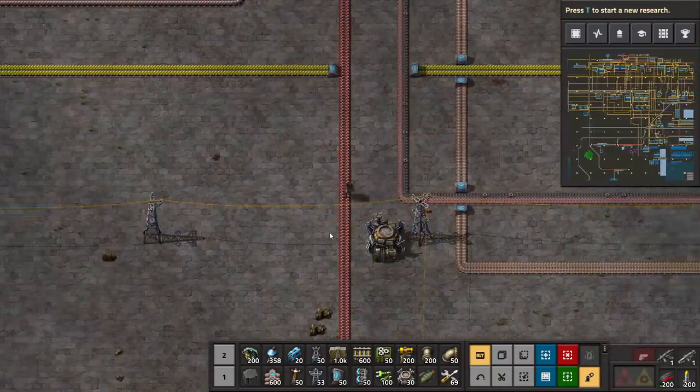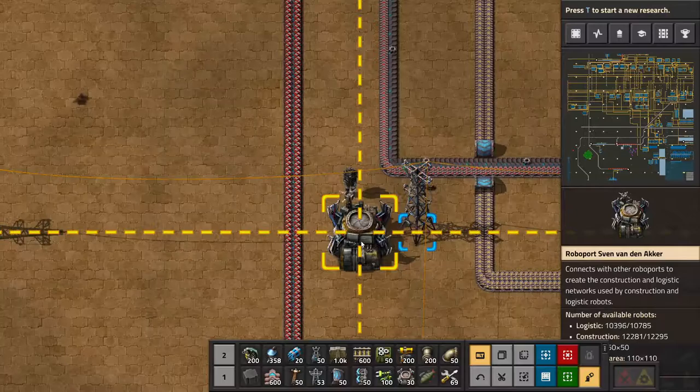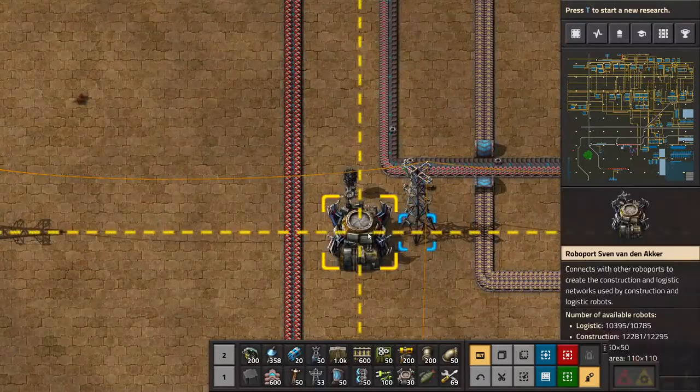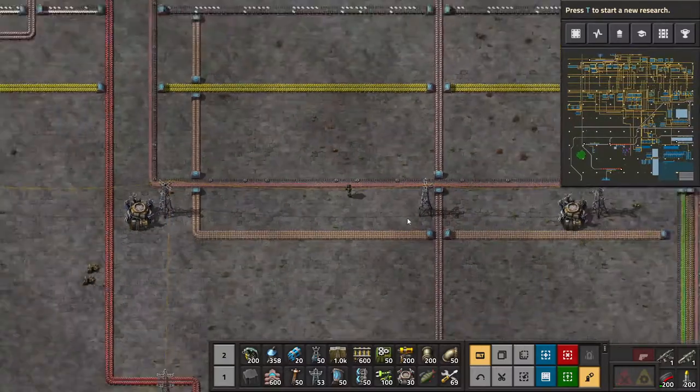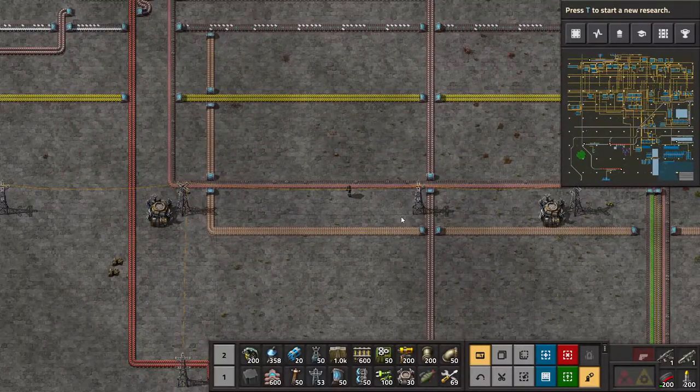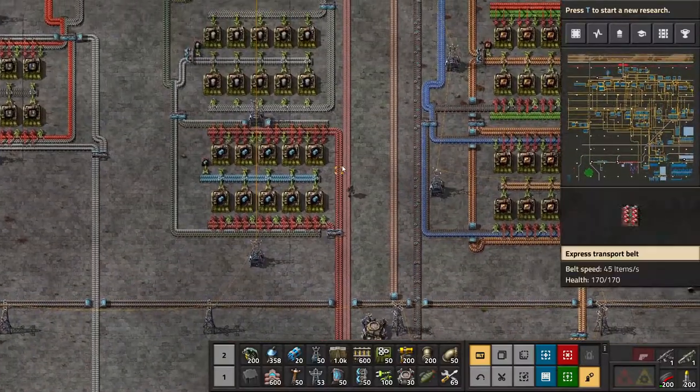Another thing I tried was putting the requester chests on the side and having them insert stuff. But they automatically just take them in, put them in here, and then put them out again. So that didn't work, which kind of sucks. I guess I'll just have to put them in machines manually somewhere.